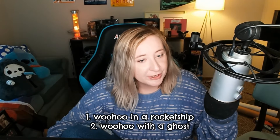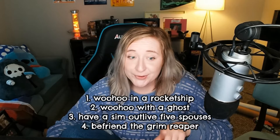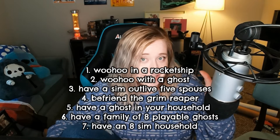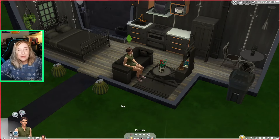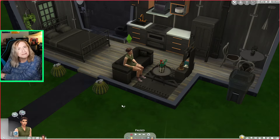Woohoo in a rocket ship, woohoo with a ghost, have a sim outlive five spouses, befriend the Grim Reaper, have a ghost in your household, have a family of eight playable ghosts, and have an eight sim household in The Sims 4. I'll put them on screen so you can see them all. You'll notice they have a theme — I collected those together because they all go hand in hand. Our second batch of achievements in the next video are not as cohesive, which is why I'm doing this one first.